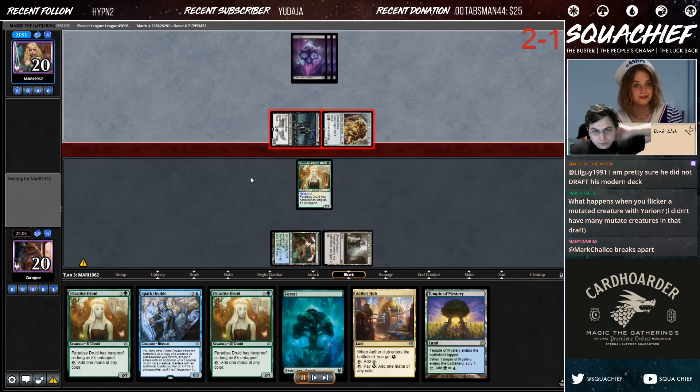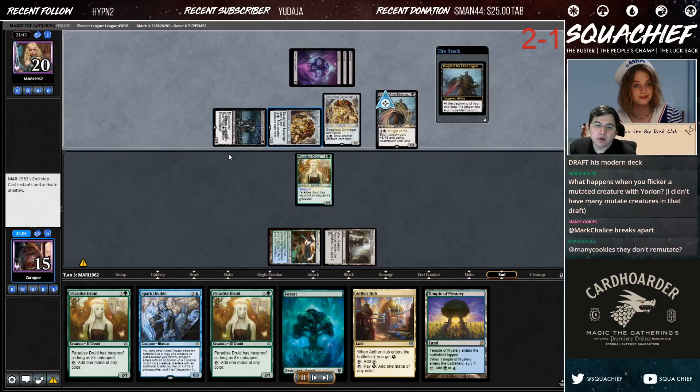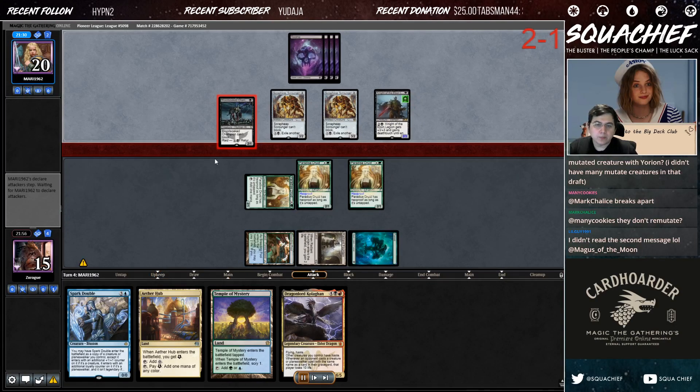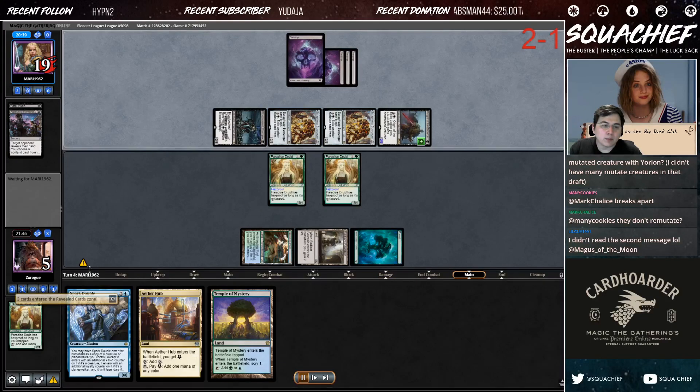We played the mirror and it was abysmal, but they have all this pressure. All we're doing is just casting our two drops, go back to them, and then turn four, we combo off.